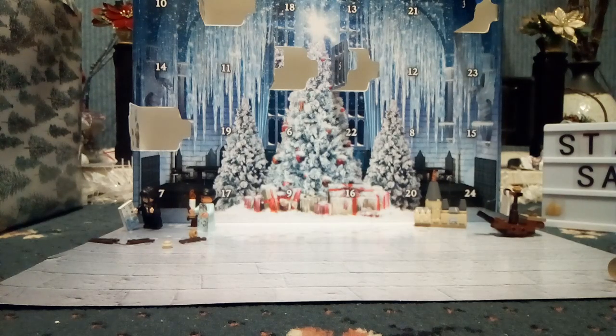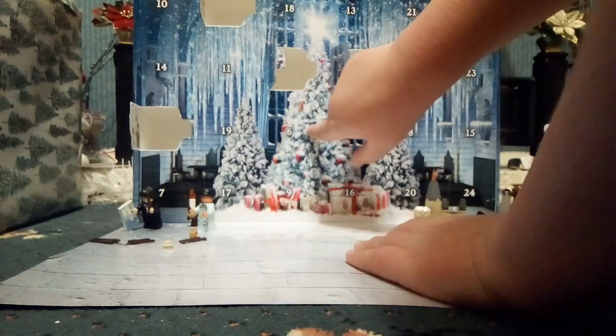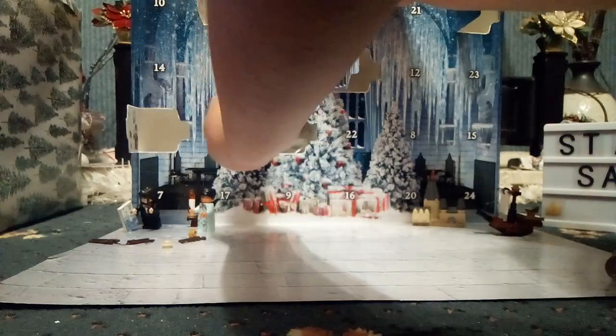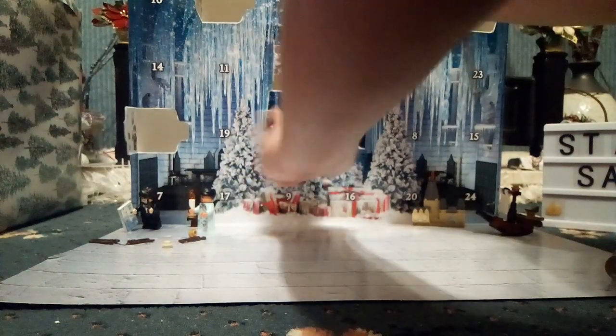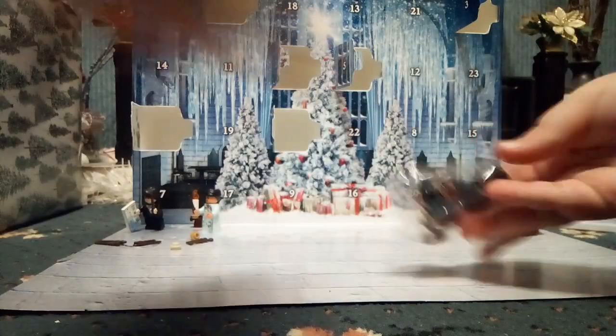Hi, my name is Carl, welcome back to Lego Let's Build Carl! Today we are opening door number six. It's right here on the tree — and we have a fountain. So we open door number six, we're building!